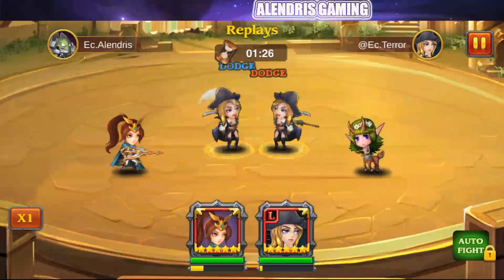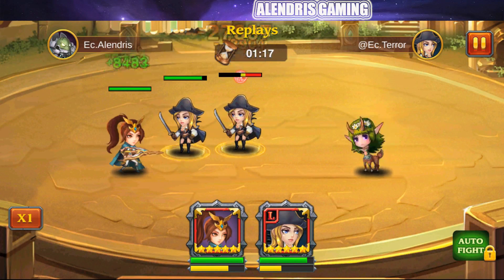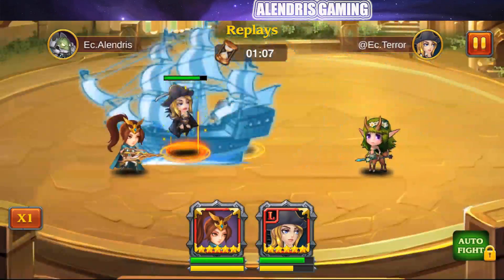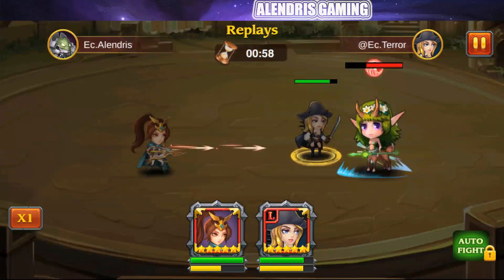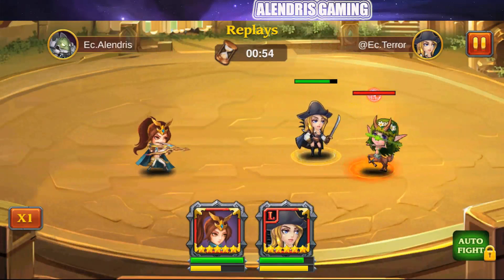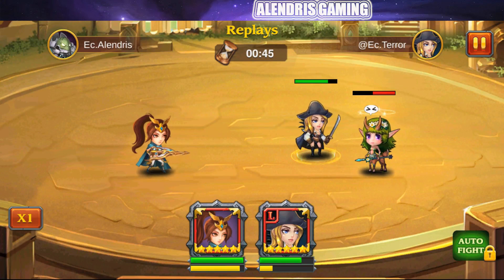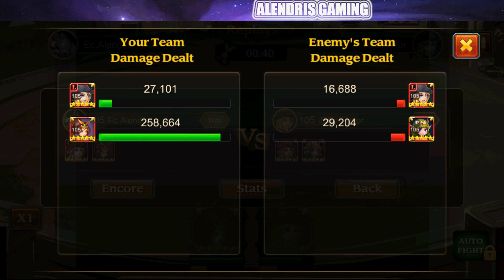In the 1v1 test, she begins with her fourth skill — Eagle Mark — dealing around 25,000. The blind from Eagle Strike is confirmed as single target. Her first and second skills are also single target, but if the target dies, she moves to the next. The Mark lasts for the whole fight until the target dies, though it seems to fall off after around 10 to 15 seconds. The fight statistics show 278,000 damage in 40 seconds — she's really, really aggressive.